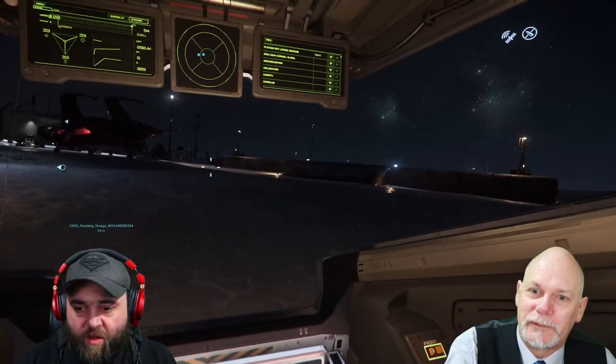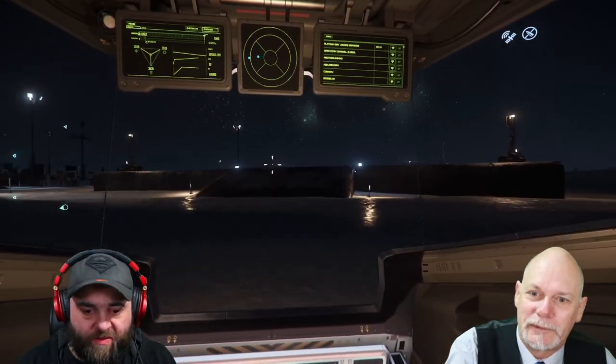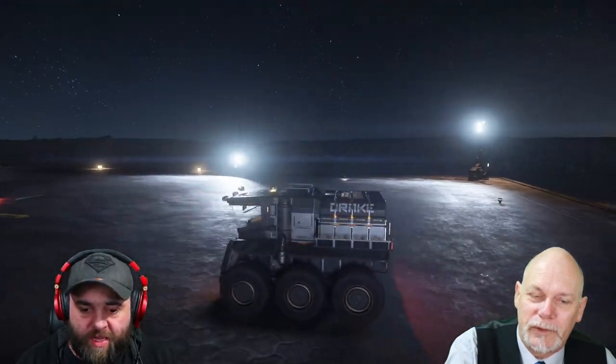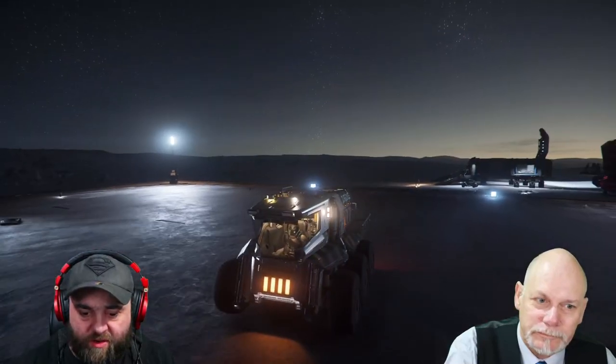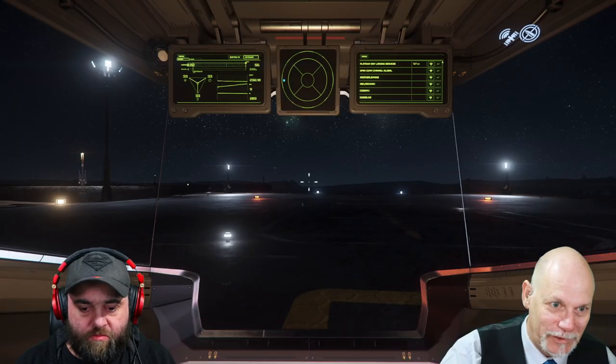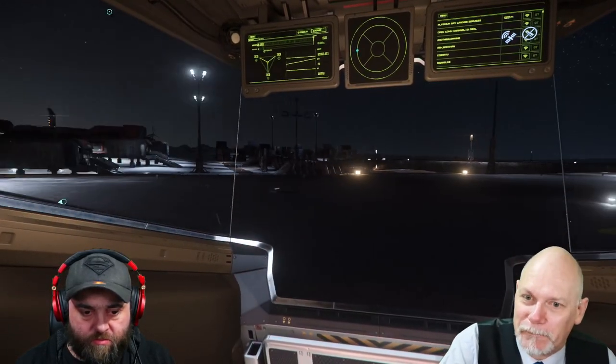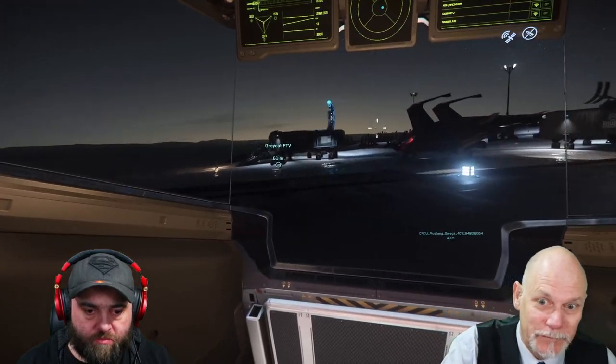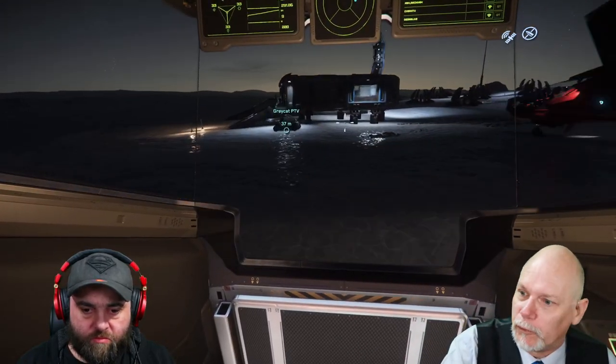I'm on Lyria here, so it's not the best driving conditions. It's obviously a little bit still at night too, so there's a bit of snow and a bit of drift. We've also got the Concierge skin on it, so it's a little different again. Go back next to that other little vehicle, because that is the smallest vehicle in game.